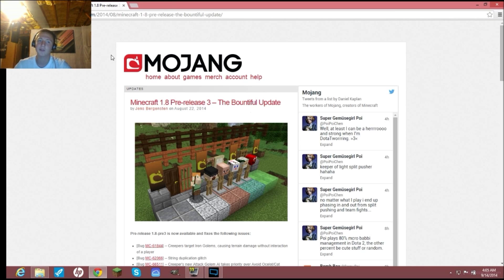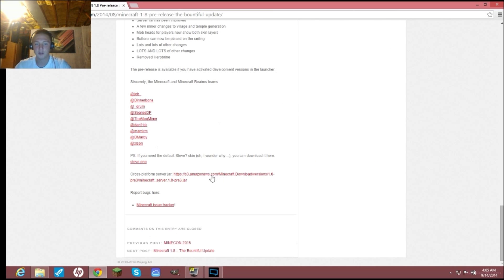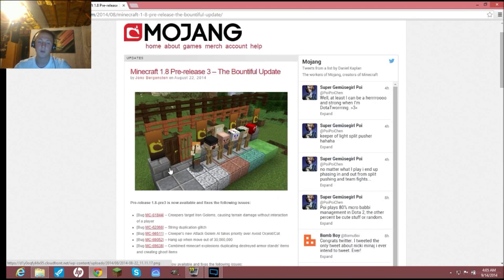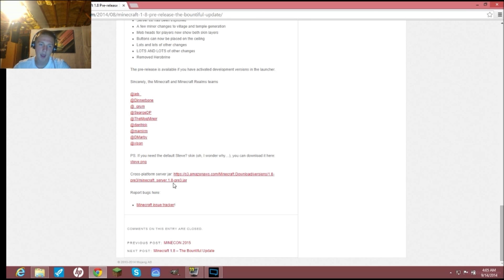This will take you to the 1.8 pre-release. It's a Mojang site so you know it's safe. You're just gonna come here and scroll down — it'll right away take you to this page. Scroll all the way down; you can read all this stuff if you want. Then where it says 'Cross Platform Server Jar,' click on that. It's gonna download — put that on your desktop.